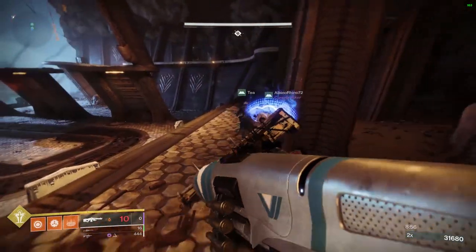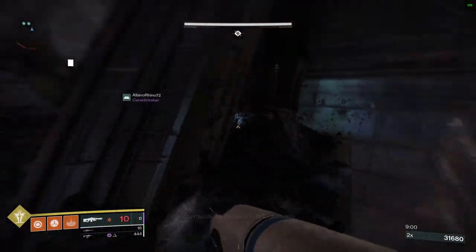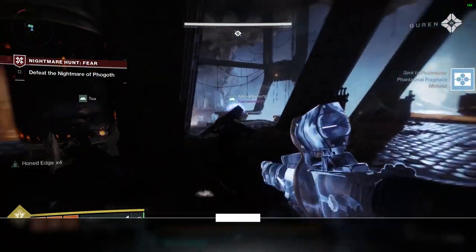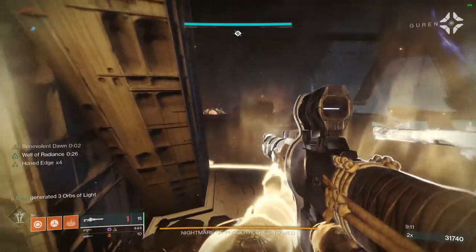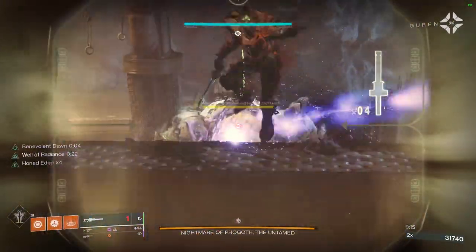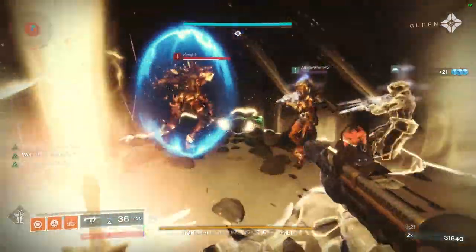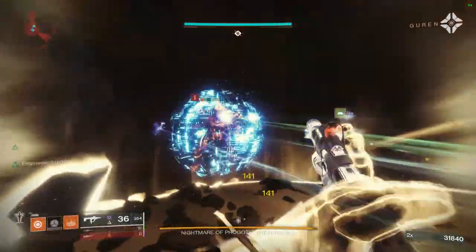Most importantly, when you get to the final boss room there's a spot where you can camp. It's at the top right of the room. The boss won't be able to hit you as long as you're in cover there. Let the ads come near you, make sure you have all three shields covered — solar, void, or arc — take out all the shields, and make sure everything is dead before you go and kill the boss.